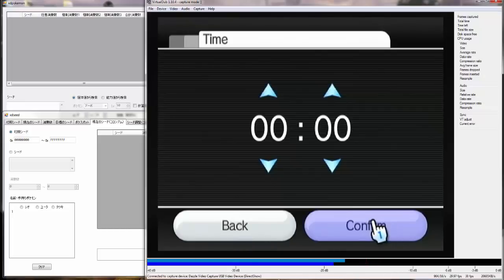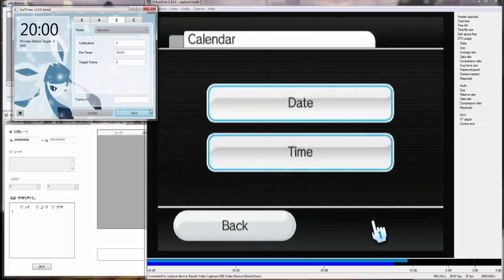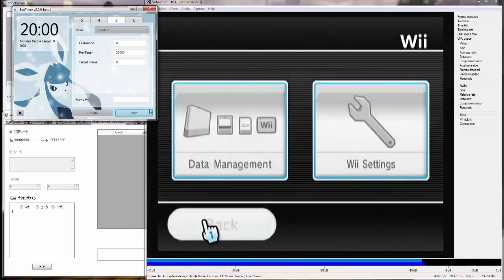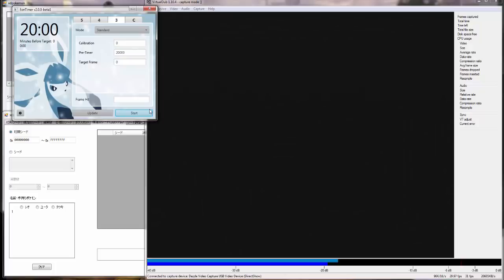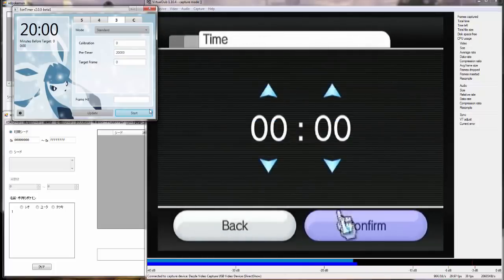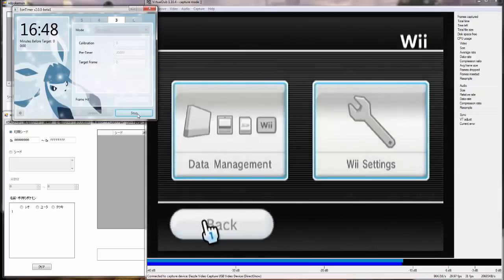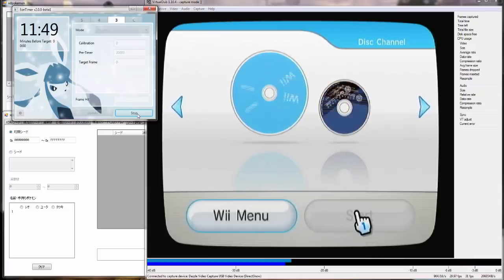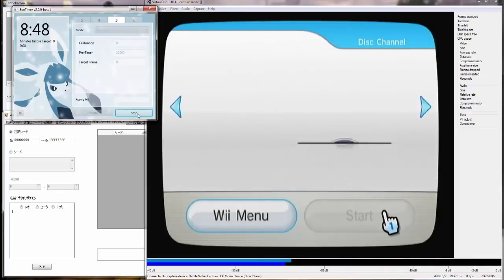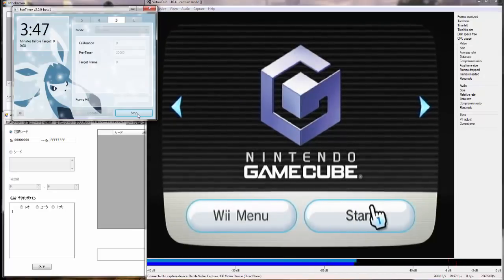So I'm going to open up Eon Timer, hit start at the same time you confirm the date and time, and back out and get to the main screen. So what we're going to be doing here is — there are some minor frame advancements from NPCs in Mount Battle. And what we're going to be doing is figuring out how many times, on average, NPCs are able to frame advance in Mount Battle while we're walking through it, to figure out on average how many frames get advanced so we can use that to jump.